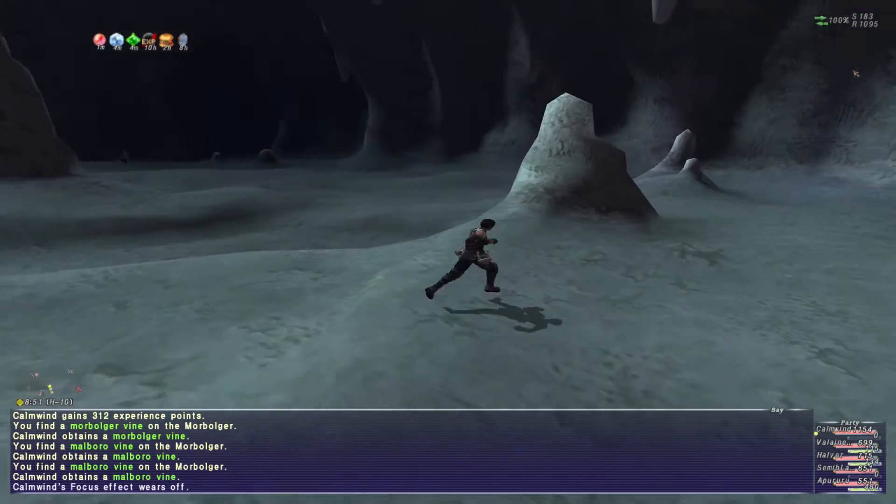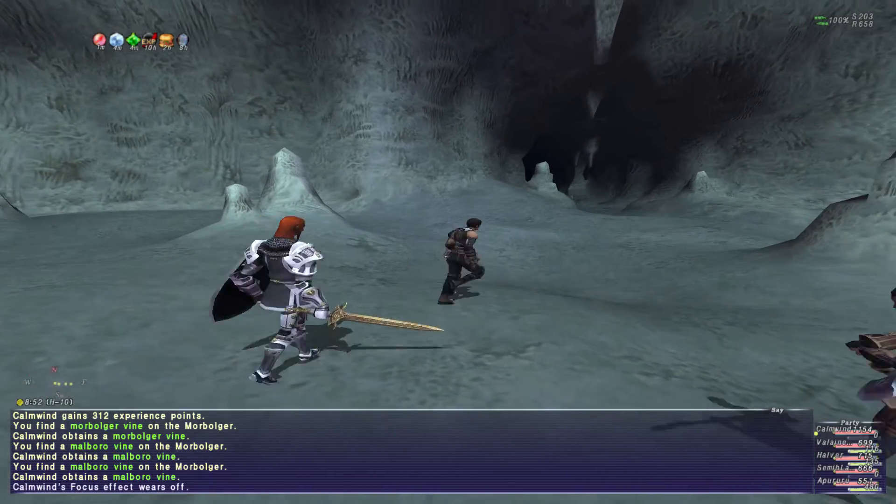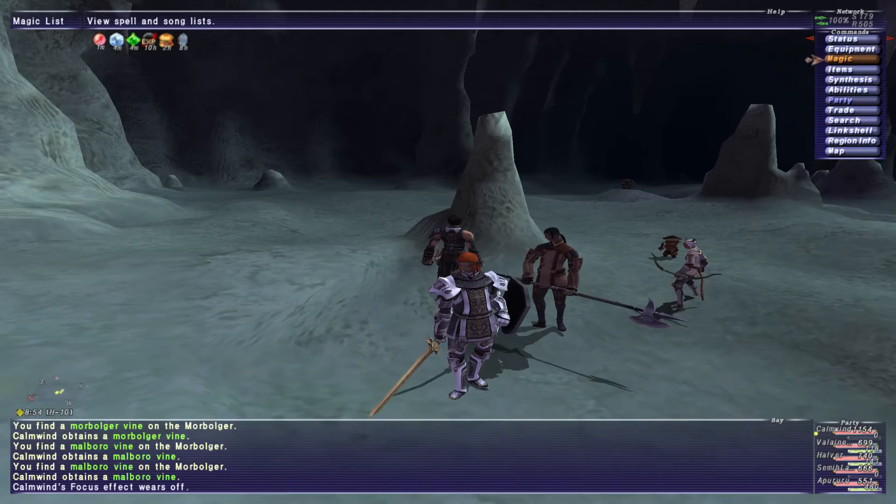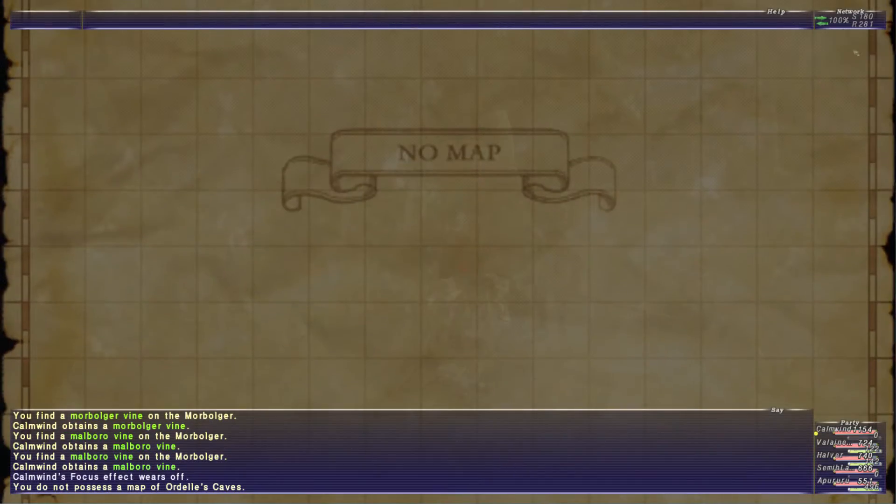By this point, the Deadly Dodo's window should be back up, so maybe I'll go get that. That's the Mole Borgor — this is where it is in Ordell's Cave, at H10 on the third map.